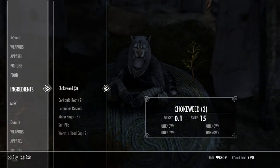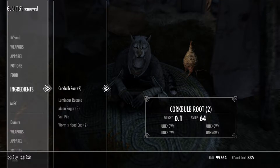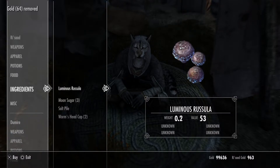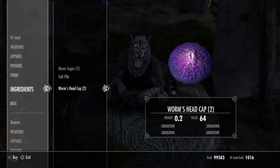Let's see what you've got. It should be an ingredient. Chokeweed — I will take all of them. Cork bulb root — oh my god, that was 64. Luminous russella. Moon sugar is on top. Worm's head cap.